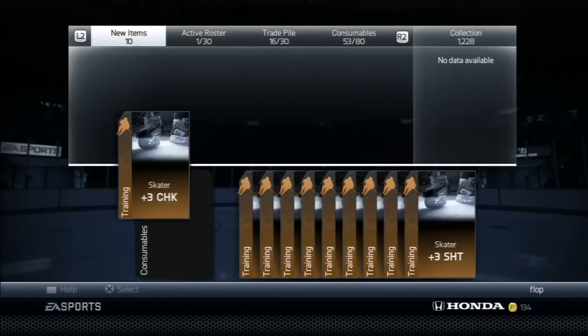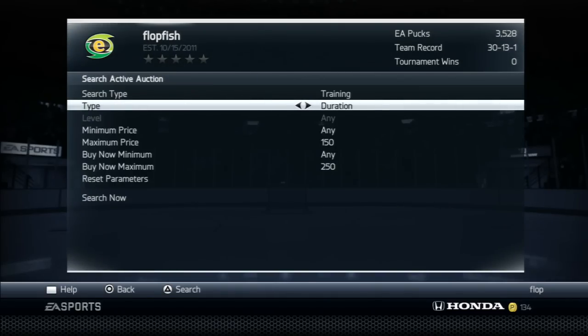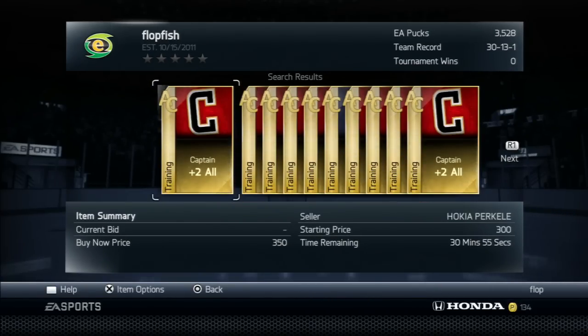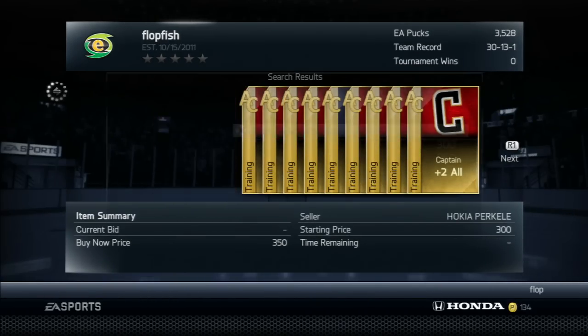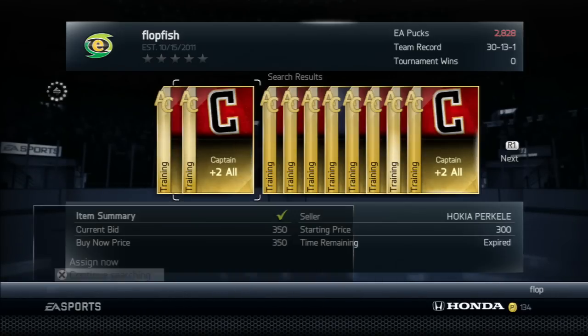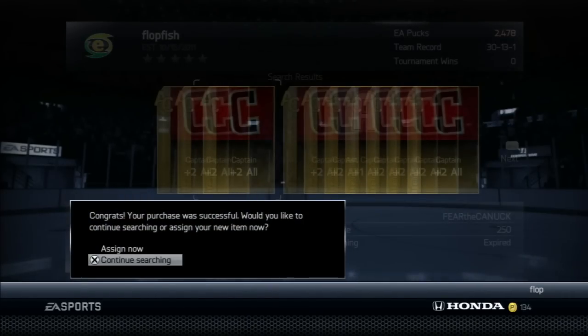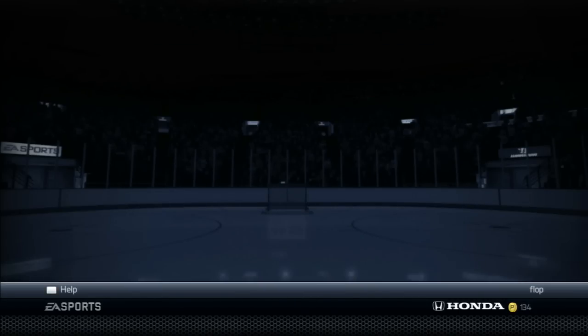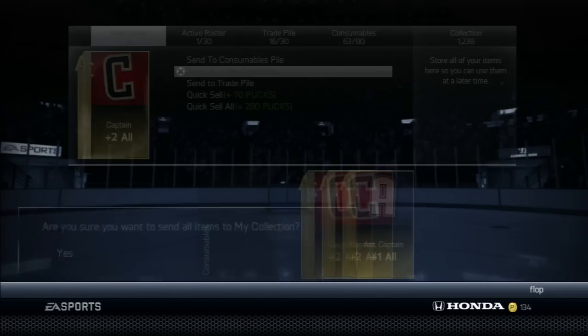We're just going to send them all to my collection — there's exactly 10. The next thing we're going to do is pick up some captain's cards. This is where it can get a little bit tricky because these can be a little bit expensive, but it's actually a good time to buy them because they're only at 350 pucks. So let's go ahead and buy a couple here — there's a few players on the market, let's buy three of them. I already have an assistant captain's, but for 200 pucks I will definitely pick that one up.